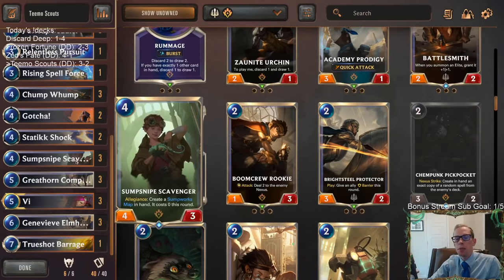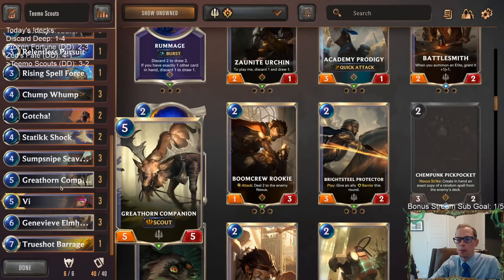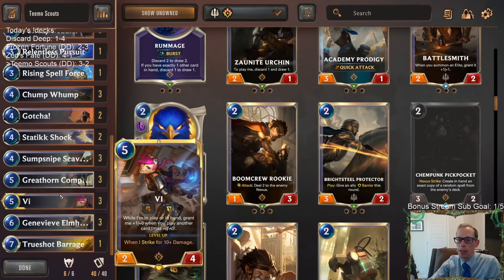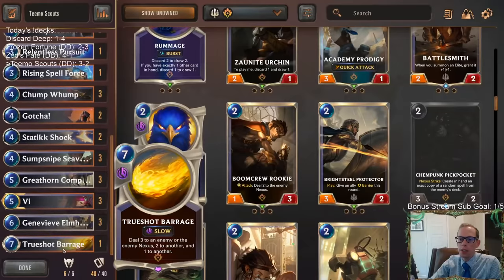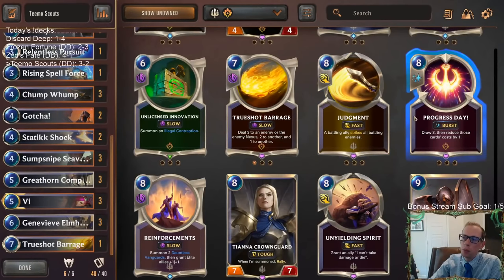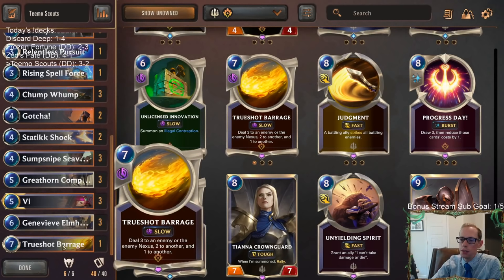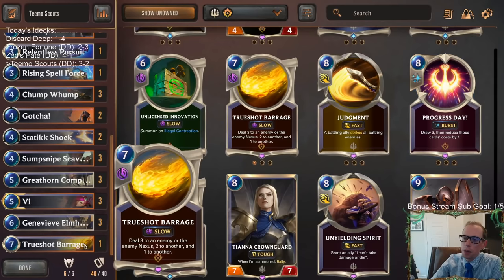Just that one little change, but that was pretty sweet. Giving elusive to scouts that can attack multiple times — pretty cool. I could see instead of Trueshot Barrage, playing one Progress Day at the top end just to draw a ton of cards, because I'm not sure if three then two then one damage from Trueshot Barrage is really that impactful. I could see going Progress Day instead.